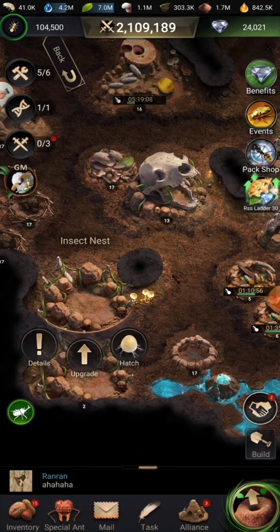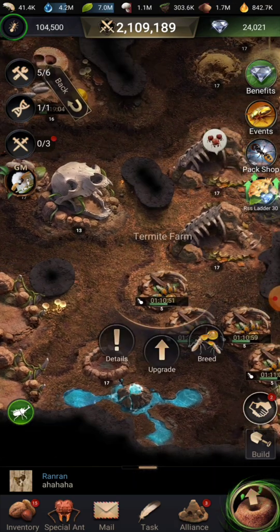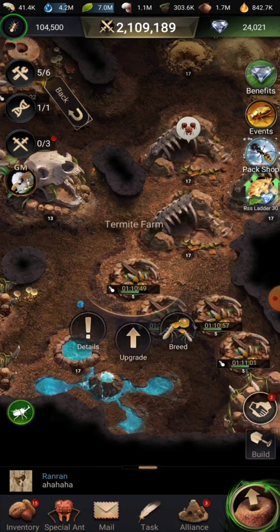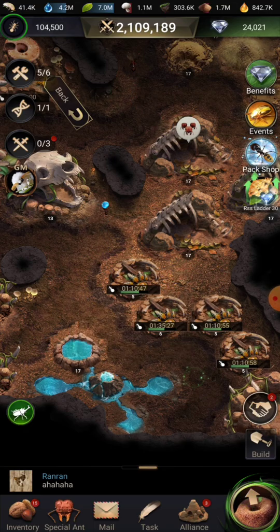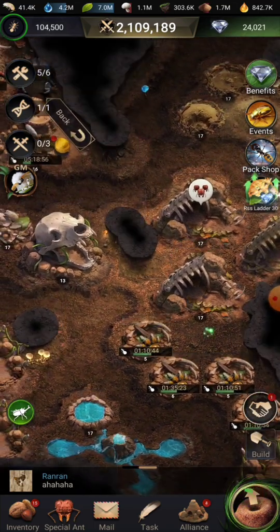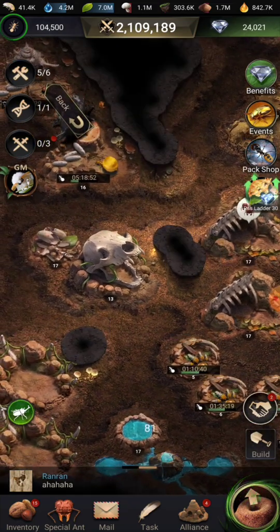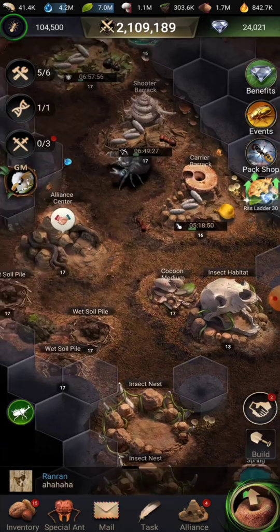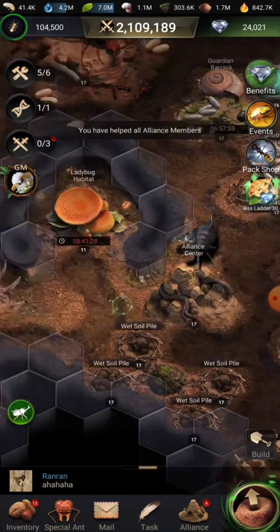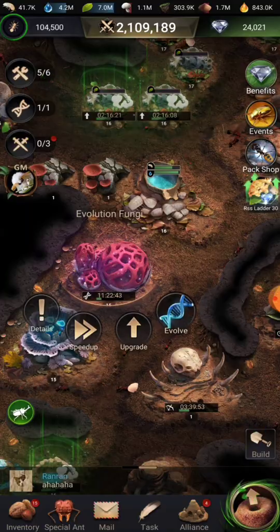In order to hatch them you're going to need fodder and resources. For fodder you're going to need to breed termites, which costs honeydew. You only get a certain amount of fodder — at level five I think it's 140 fodder per every three and a half hours.